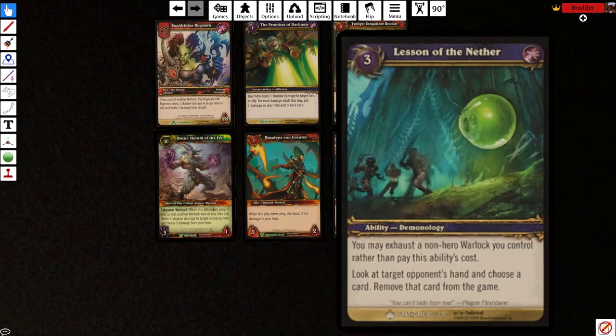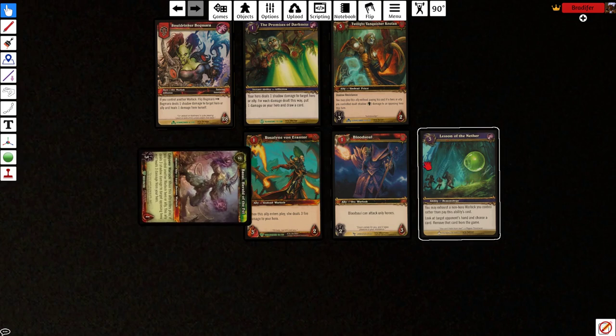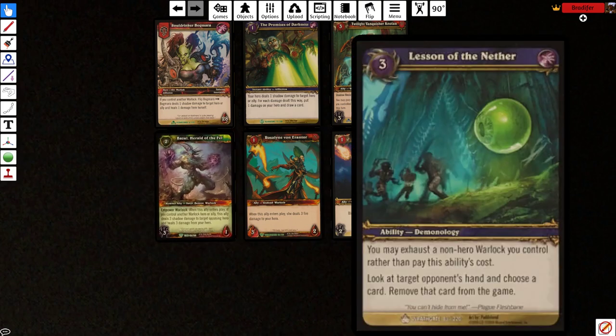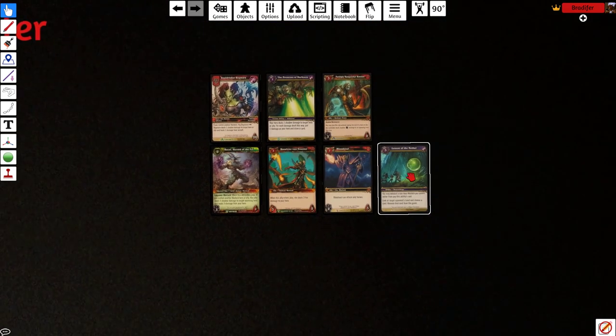The other synergy we're looking at is Lesson of the Nether. You may exhaust a non-hero warlock you control rather than pay this ability's cost. So instead of paying 3, you can tap any of these 3 warlocks — just tap them and that's like the same as paying 3 for this card. This card is just Thoughtseize. If you play Magic: look at target opponent's hand, choose a card, remove that card from the game. So not only is it targeted discard, it can target any card and it removes it from the game completely. This works because it's one of the only ways to get rid of master heroes in an opposing player's hand. Usually what you're going to use this on is your opponent's best removal spell, recovery tool, or healing card.